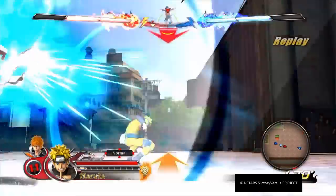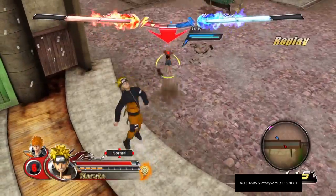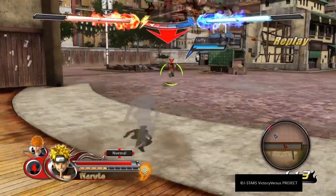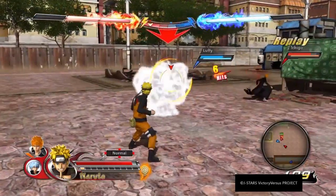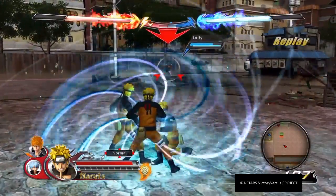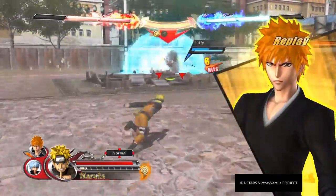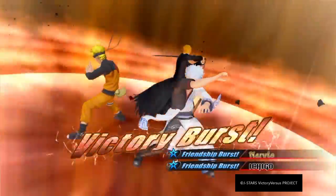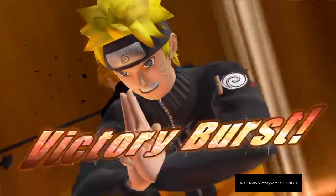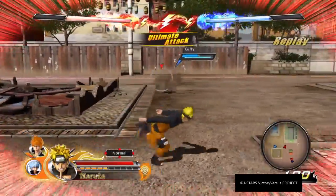In Naruto's Kurama Link Mode, whenever you do his Rasengan he can actually throw it like the Rasen-Shuriken in the anime — that's something really cool. Right there you can see the launch with them, that stuff is super sweet. I think this is where you actually see more of the transformation from Naruto.